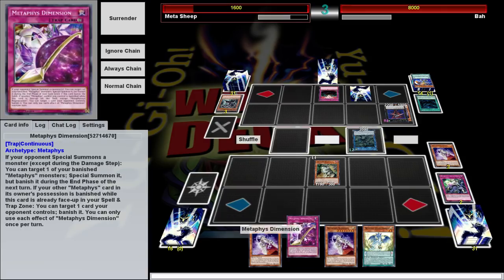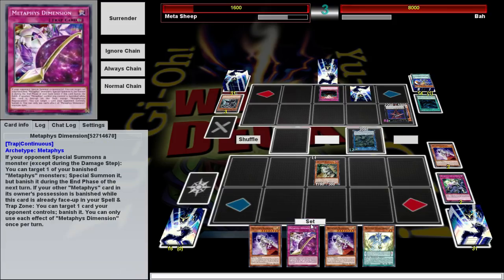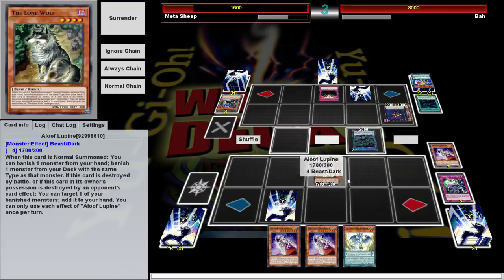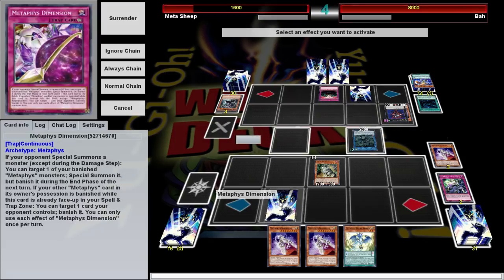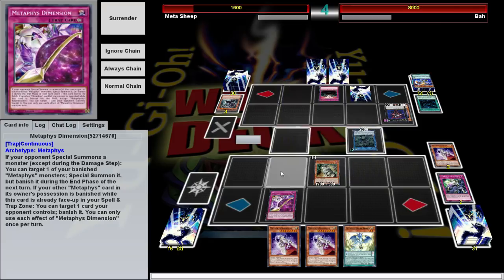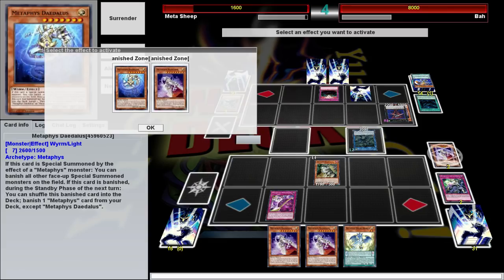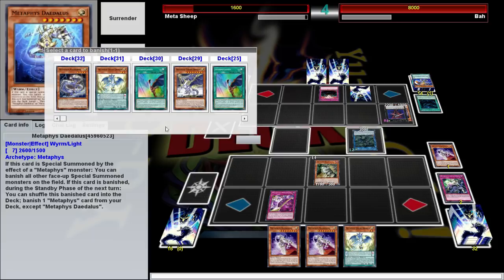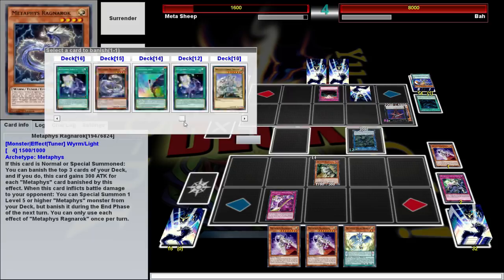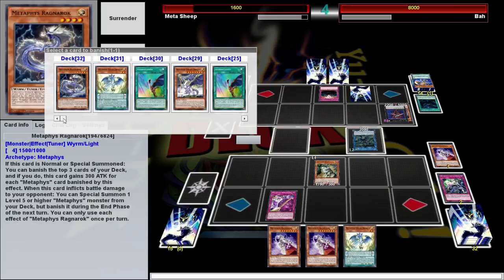Oh, I should have banished this — I don't know what I was thinking. But that's fine. Aloof Lupine doesn't do much on his own, but we've got this trap, and I'm going to activate it as soon as the draw phase starts. I kind of messed this up — I really should have banished this. Can't believe I'm making such amateur plays.